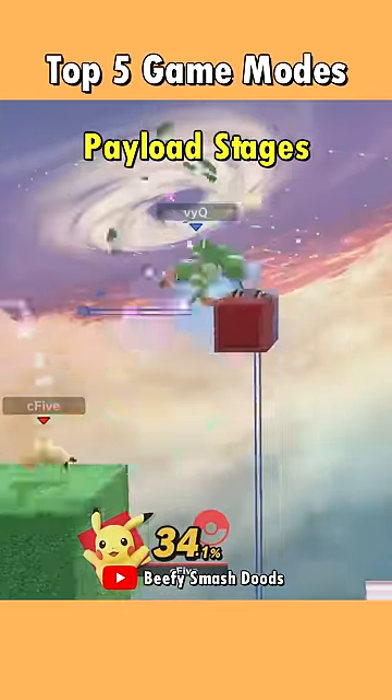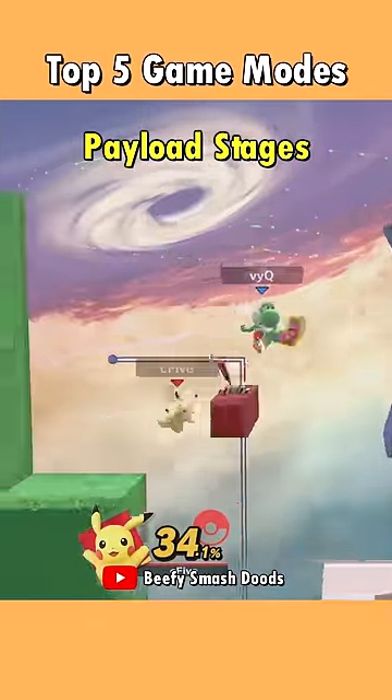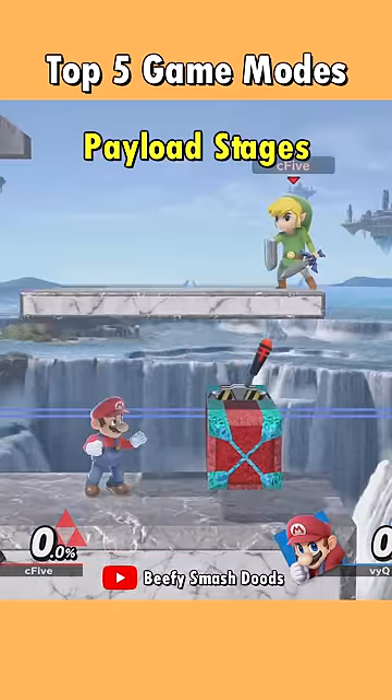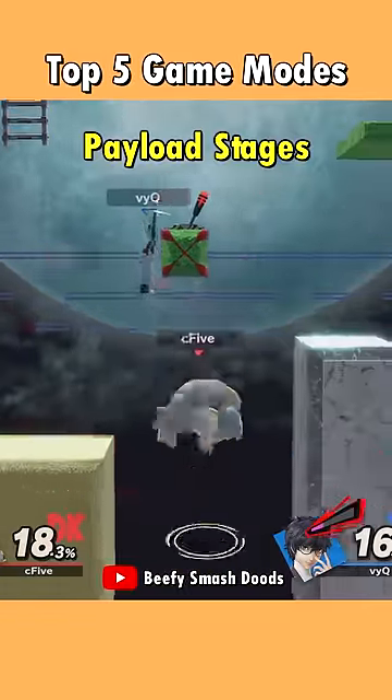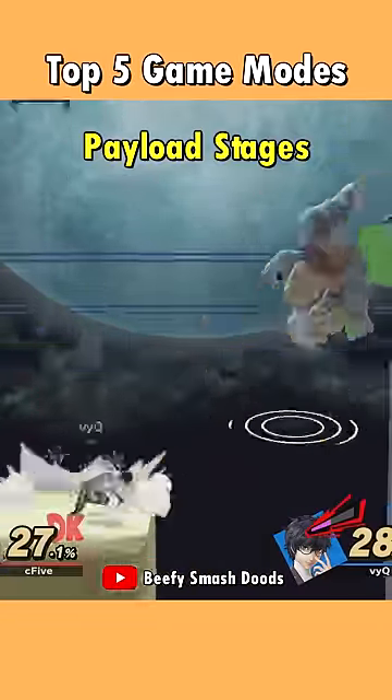On a payload stage, you want to move the payload as far as you can. If the lever gets hit, the payload moves. Hit it again and it stops. Take turns attacking and defending to see who can move it farther before the clock runs out.